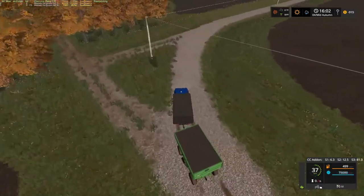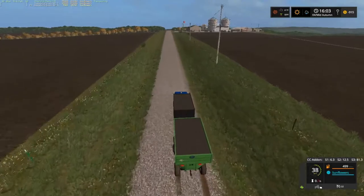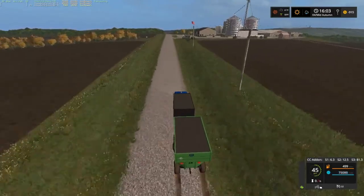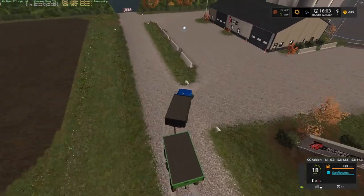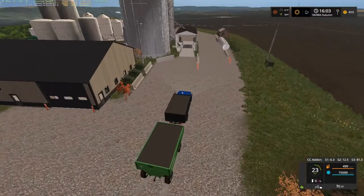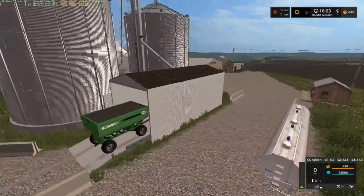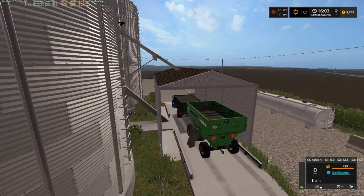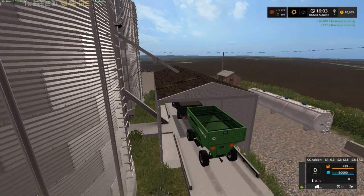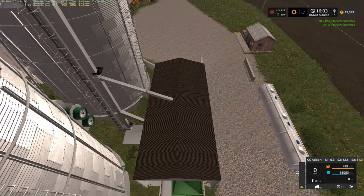We'll haul these two loads of sunflowers - well, it's gonna be a load and a half unfortunately. Out of the ditch mission, blue. I never was any good at racing games, folks. Alright, we're up here, we're going to sell them. Don't have to cover it this time. It seems like there's never anybody here, it's all automated. The back one unloads first I guess because I was on it.